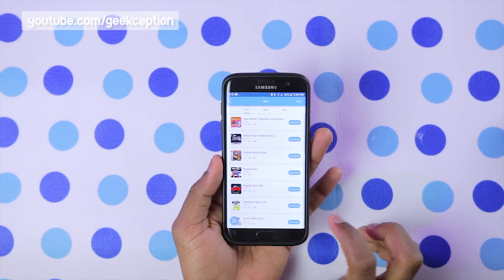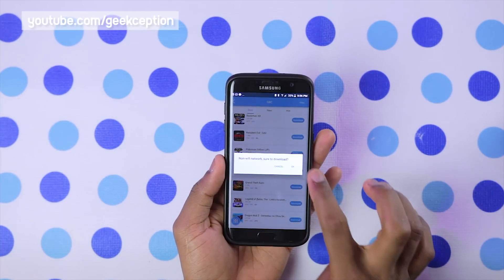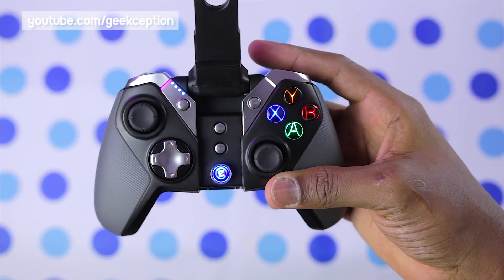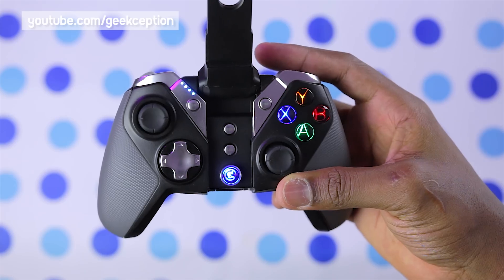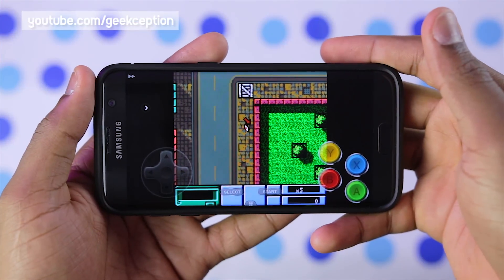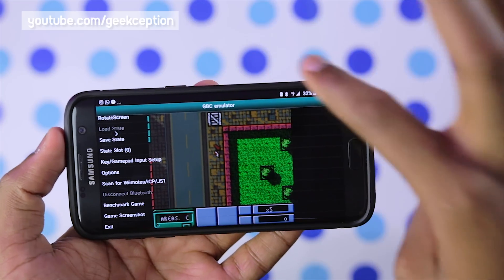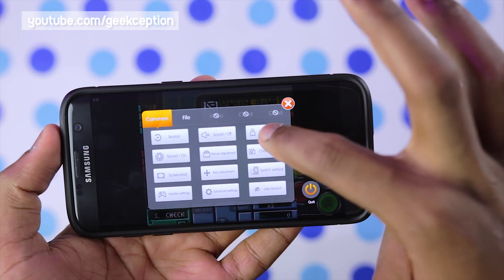In this case, I'm going to select Game Boy Color and download Grand Theft Auto. After the game has finished downloading, I simply go to the Play tab to launch it. Something I love about the Happy Chick Emulator is that it supports Bluetooth controllers such as the GameStar G4s I'm using here, or you can use the on-screen buttons provided by default. If any of the default controller or game settings are not ideal for you, you can tweak them in the neat settings menu provided by Happy Chick.